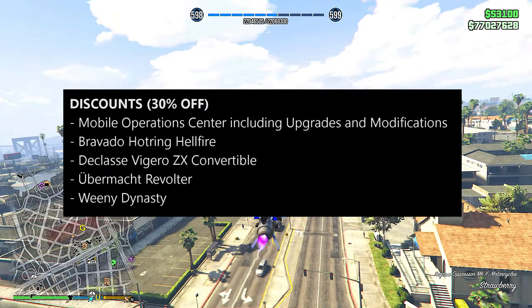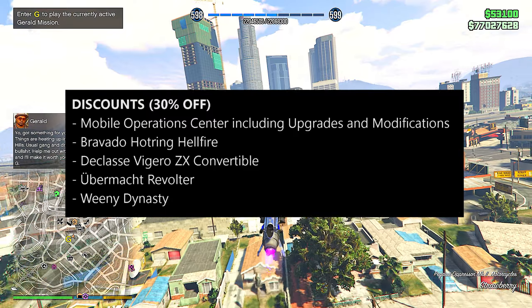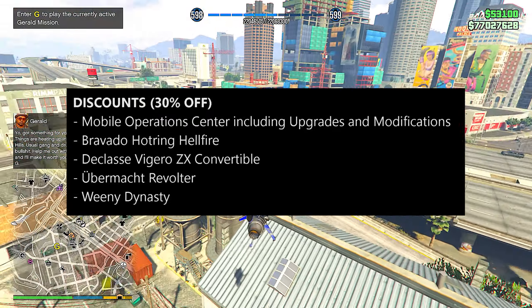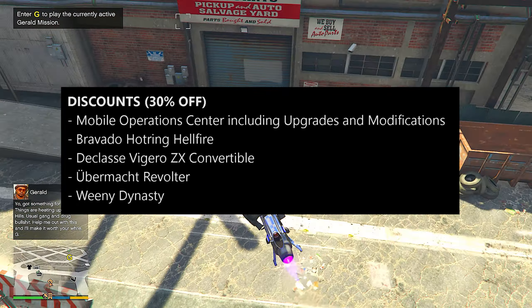We also have 30% off the Mobile Operations Center, including its upgrades and modifications, and the same discount on the Bravado Hot Ring Hellfire, the Verguero ZX Convertible, the Revolter, and the Dynasty.